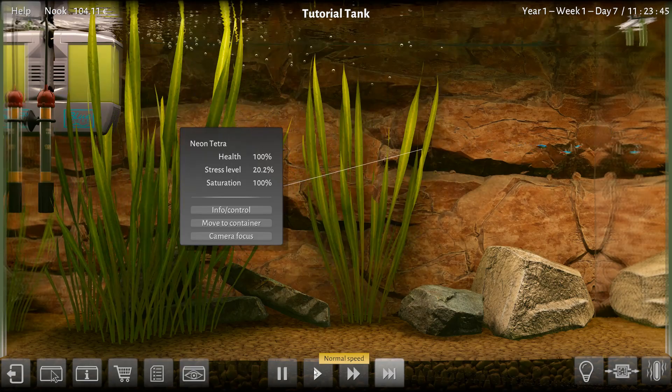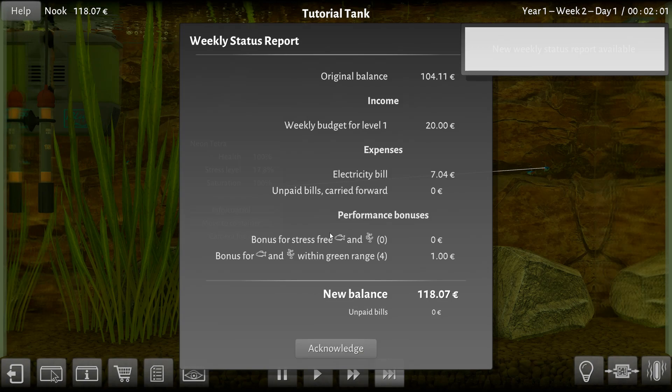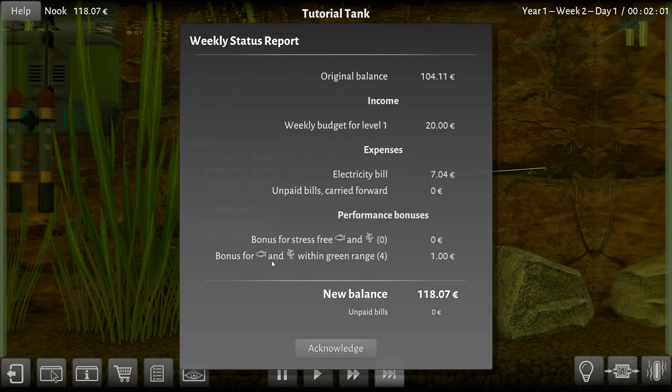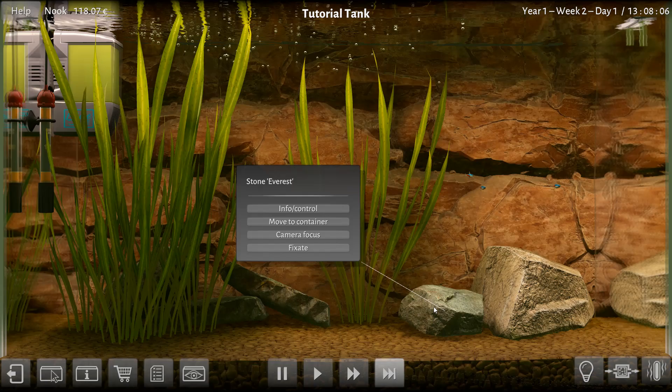Stresses — calm down, fish. We need to pop some Bob Ross on the TV on the other side of the room, that'll make him happy. We originally had 104 euros, we're down to... We paid $7 in electricity for this month — for this one tank! And I guess we get a bonus for something. So we're up to 118. I get 20 bucks a week to spend. I understand. I think that doing quests and things might give me money as well.